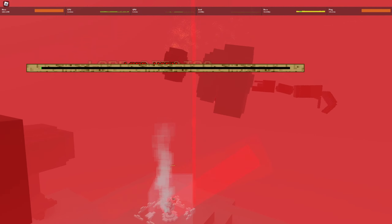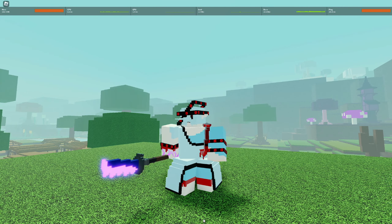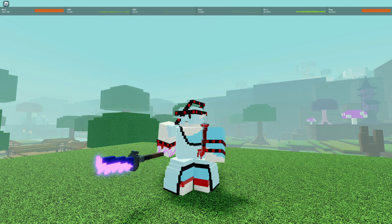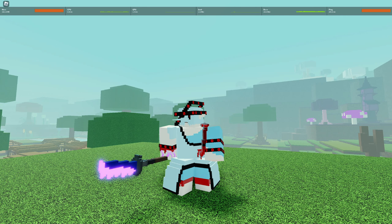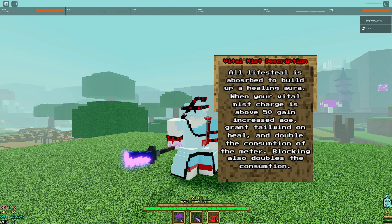Lord Vain drops two sets, one of which being the Red Sky Saints set — the counterpart to the Lord Stratos armor. You obtain the new Red Sky Saints armor set from killing Lord Vain and getting kill credit. This set has a perk that allows it to be a new self-sustained set that doubles as a healer set off of lifesteal.